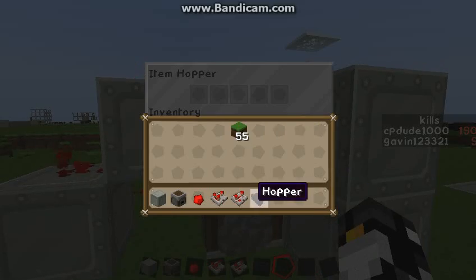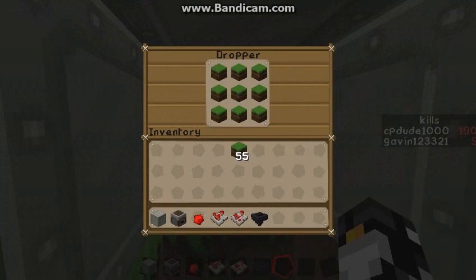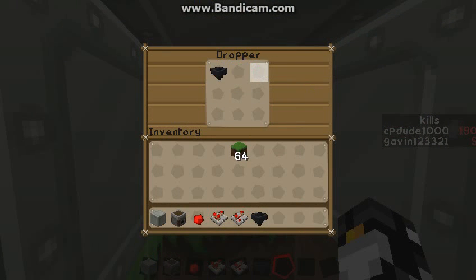And then we'll have our treasure, which is just a hopper. So now when we go over here, we'll take the grass away — and we get a hopper, and then we can get infinite hoppers.